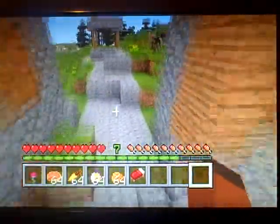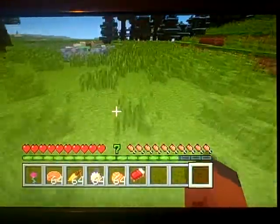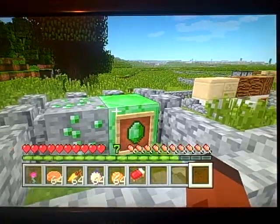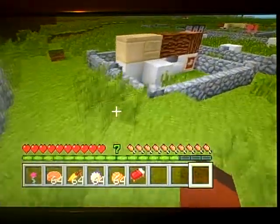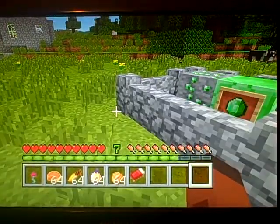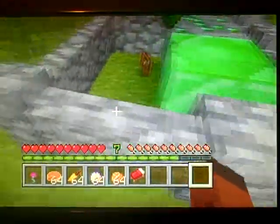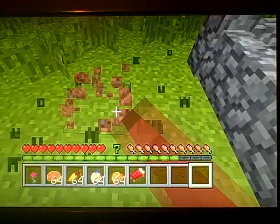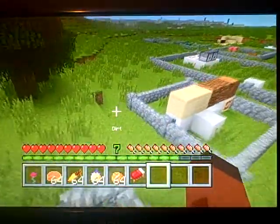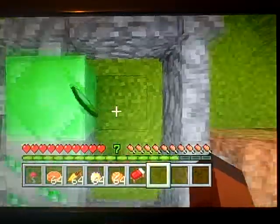The first one is probably very easy to see, and that is there are now emeralds. They added an emerald ore, emerald block, and emeralds. With emeralds, you can trade with villagers, which I will get to in a little bit. I might want to grab that emerald just in case. To pick up the emerald — thank you.